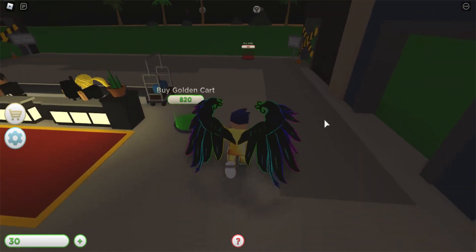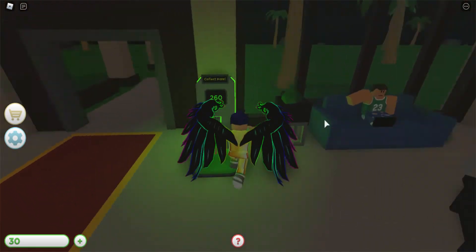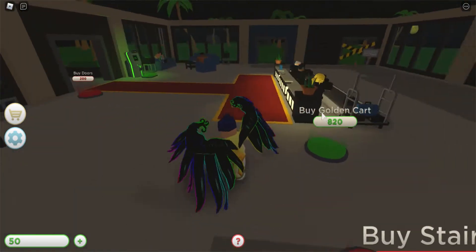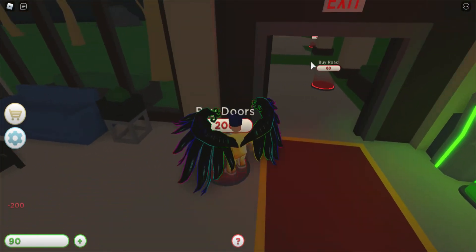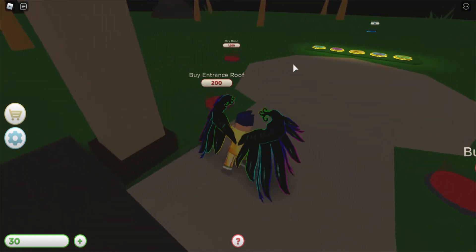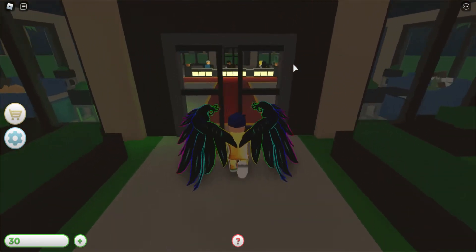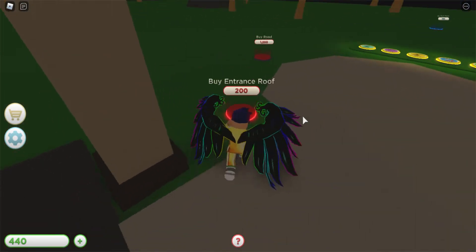Buy some seating. We need to buy a back wall too. Let's build up our walls. We need to buy a back wall too — bought that wall. Those are for like elevators or something like that. Buy the doors. Buy road for 60. Buy entrance roof. Buy road. Buy the fountain. I would say buy the entrance roof and the fountain. Ooh, I like how they automatically open and close.